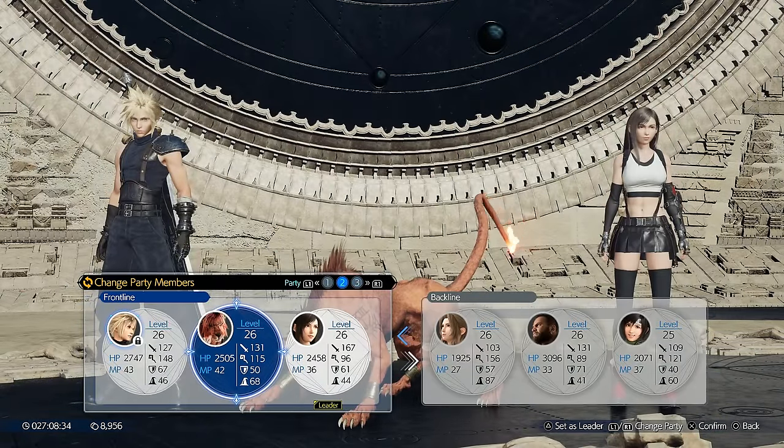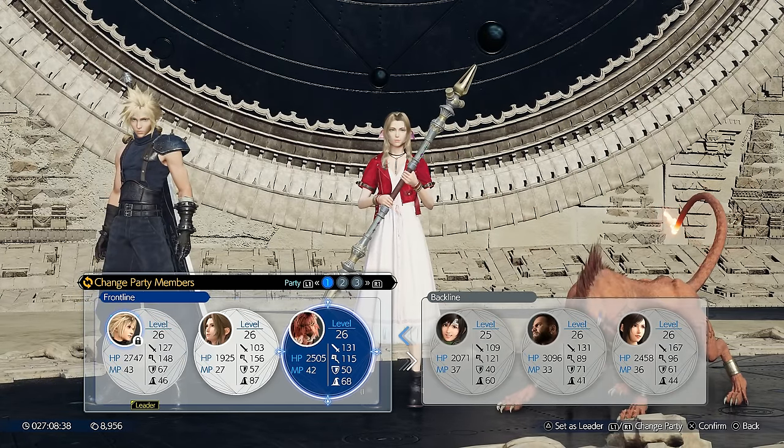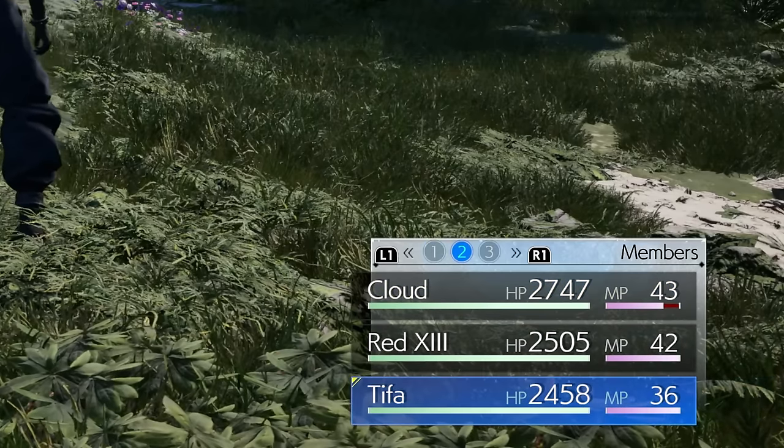In the main menu, you can set up to 3 loadouts with different party members and team leaders. There's an easier way to access these loadouts in the commands menu though, by pressing L1 or R1 to swap the current members of your team.